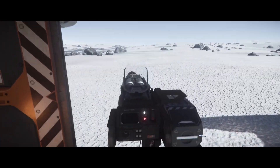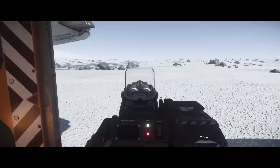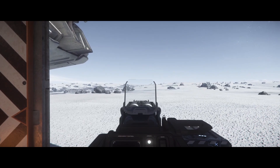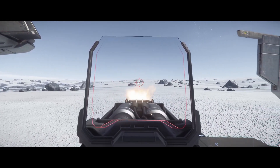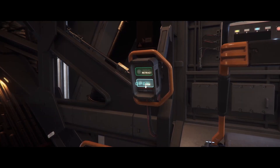However, these weapons cannot be swapped at the moment, which is a major drawback. The remote turret is controlled from the co-pilot seat and it features dual size 2 repeaters with a wide range of motion, making it a powerful defensive and suppression weapon.